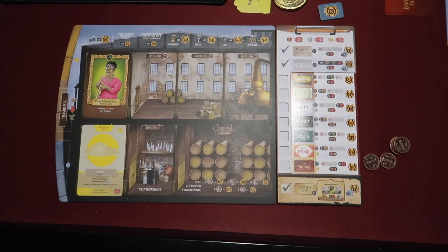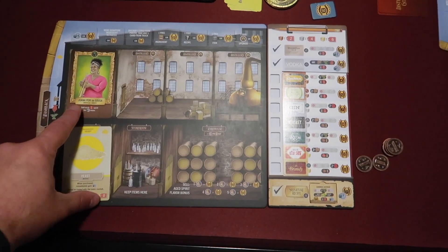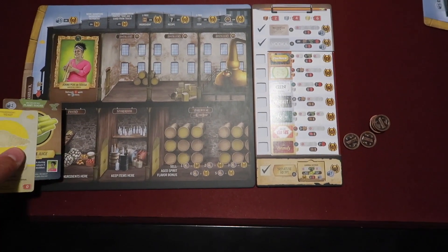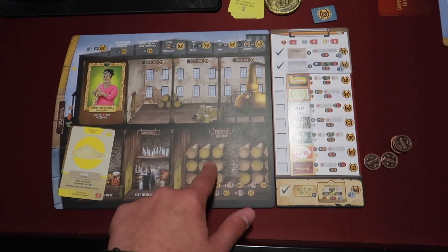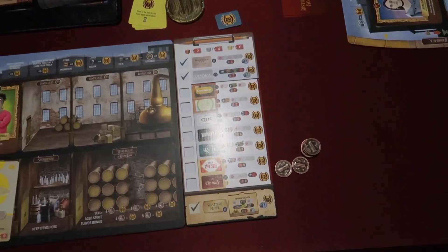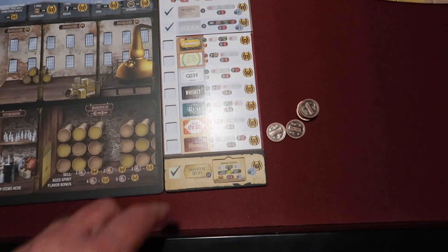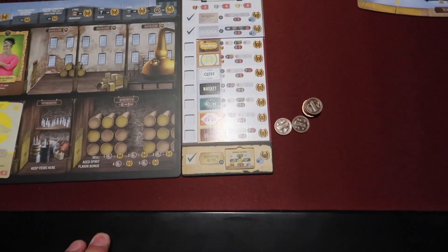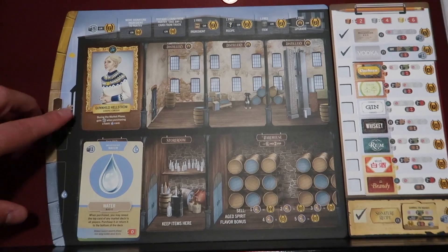Here is the player board for Distilled. We have our character right here — Joanna Perry-DeSousa is the first player. Your pantry is for all your ingredients. The storeroom is for your items. Your distillery upgrades are over here. The warehouse is for the alcohol that you distill. And over here is your recipe card to show what you need to make all the different types of ingredients. You do start off knowing your signature recipe. We have the second player, Zhang Jina, and the third player, Gunhild Hellstrom.